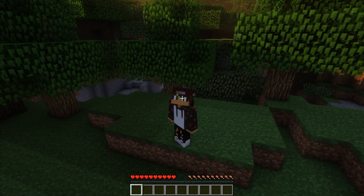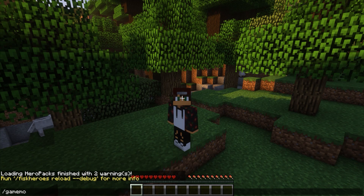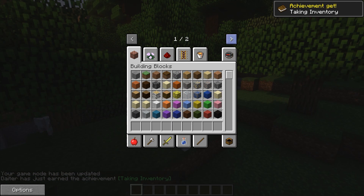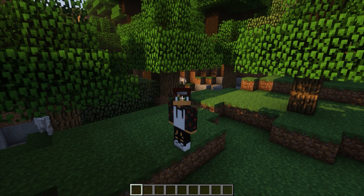I'm now connected to my own server. I have shader packs installed — they look really cool. Since I gave myself OP earlier, I can run '/gamemode 1' to switch to creative mode, and as you can see the Fisk Superheroes mod and all the add-ons are working perfectly on the server.